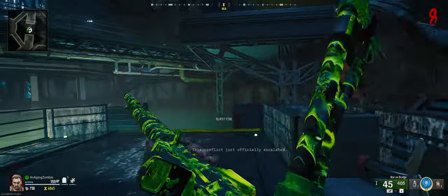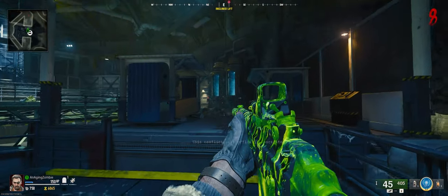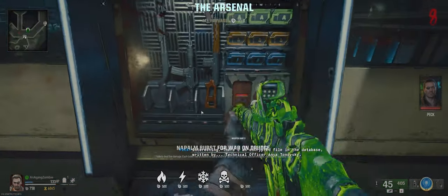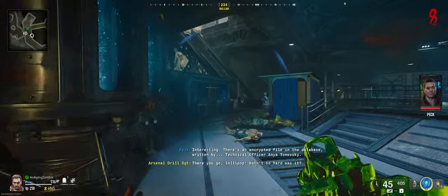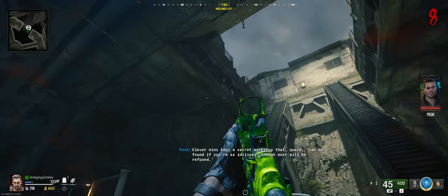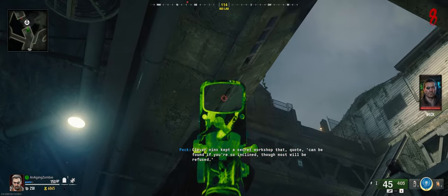Now the first thing we're going to need to do is get deadwire detonators. So I'm going to come over here to this machine and get deadwire. And we're going to need to shoot some electrical boxes. The first three are going to be here — so there's one, there's two, and the third one is going to be within this room.